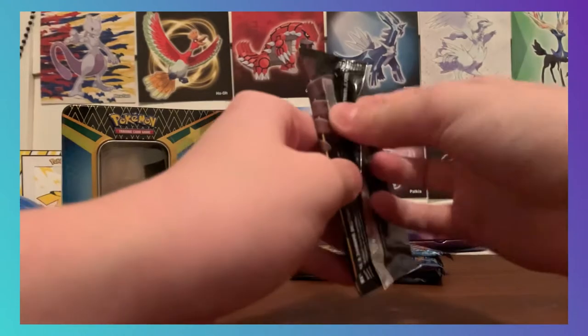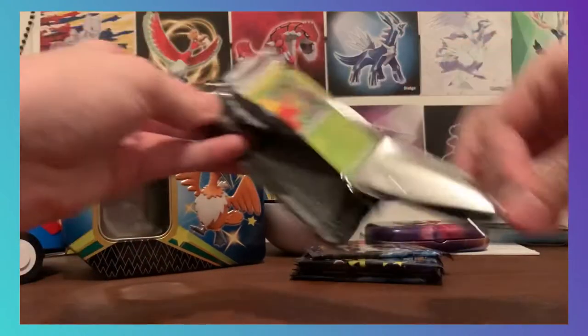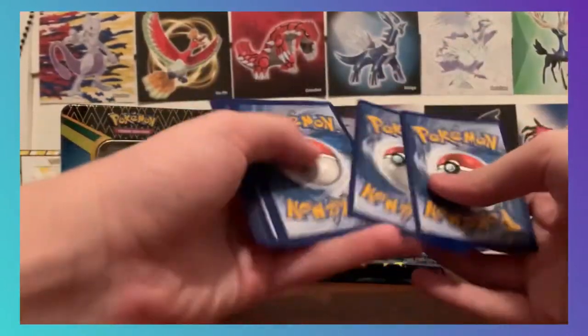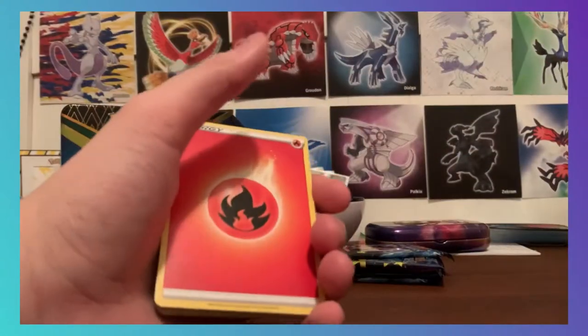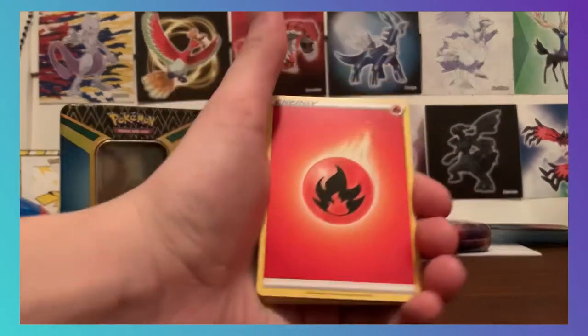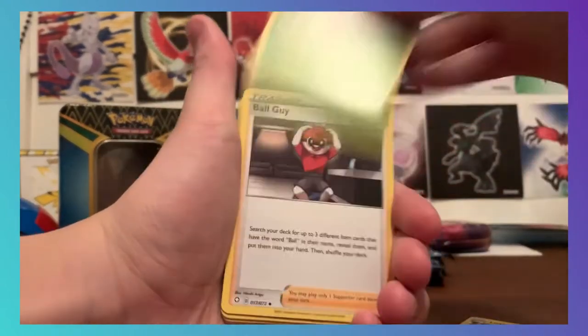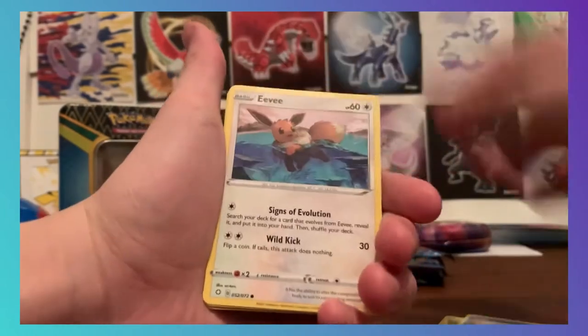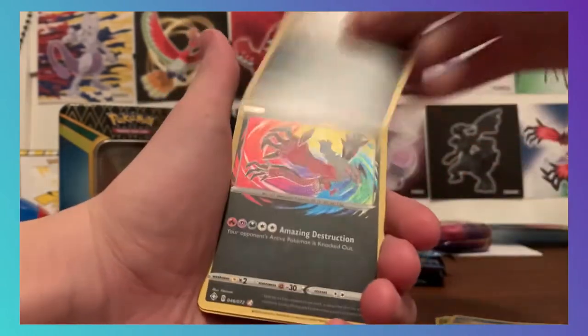Shining Fates is awesome — this is the one video where I can say that. This set is insane, probably one of my favorite special sets. It's really cool. I love how they fixed the codes — they made it white and green every time, so even if the card has nothing it would still be white and green. Fire energy, Luxio, Wacky Ball guy, Gossifleur, Cacnea, Cuttlefish, Eevee, Nickit.